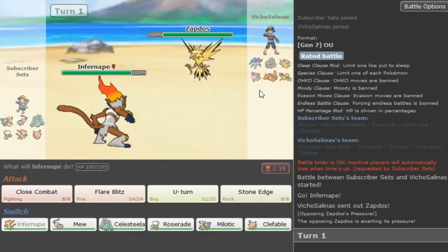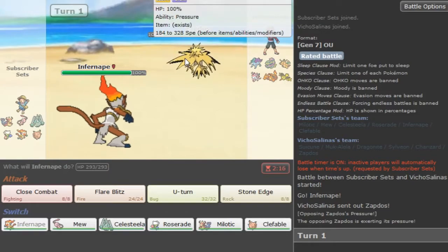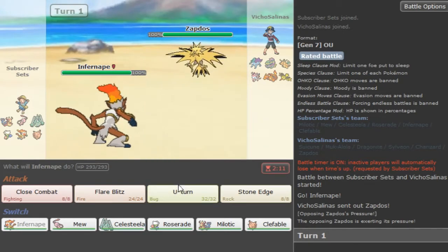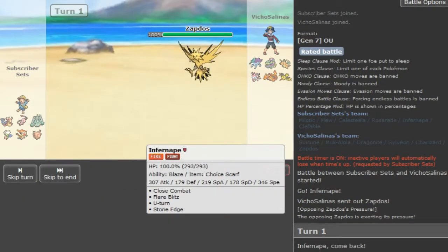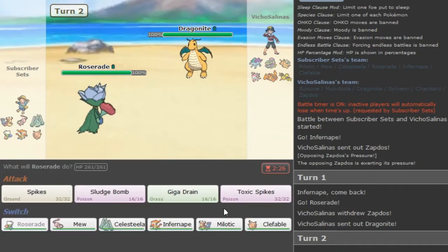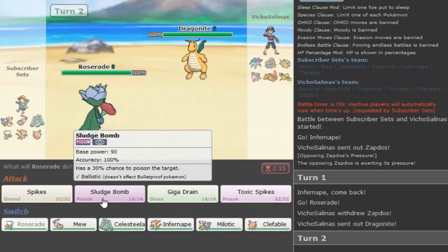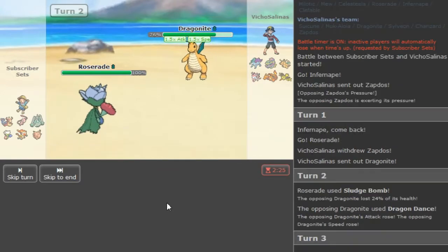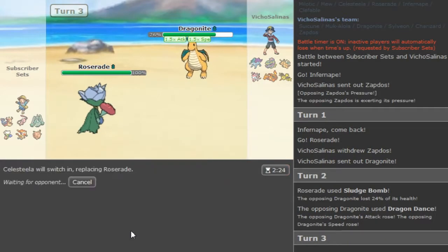If he Discharge Paras me I'm in a bad position. I'm gonna go Roserade because I don't want to reveal my Choice Scarf. I mean it's obvious that I'm Scarfed - okay I should have U-turned because that would have given me momentum. Is he Weakness Policy and he wanted to get a boost from Stone Edge? I don't know. But I gotta break his Multiscale - this is a big threat. Hopefully we can get a Poison here. We don't, and he's gonna Sky Strike potentially.